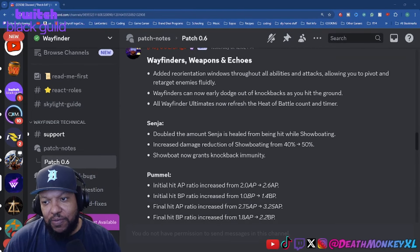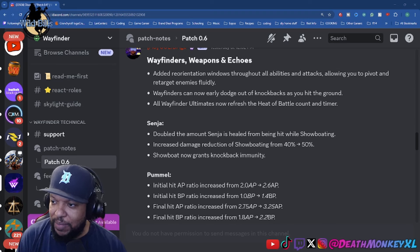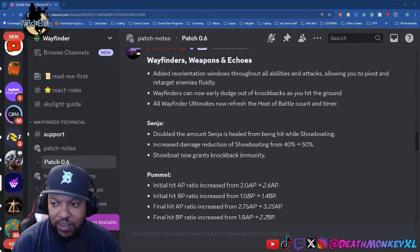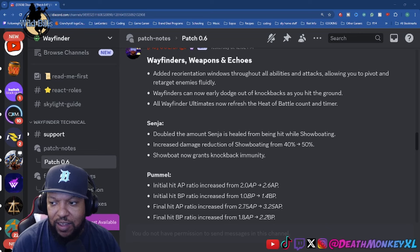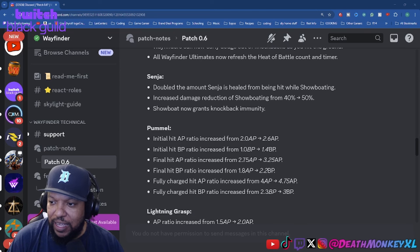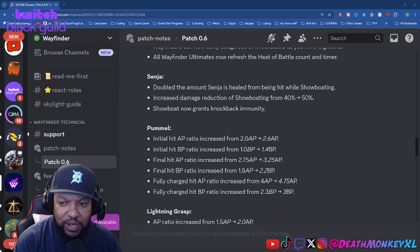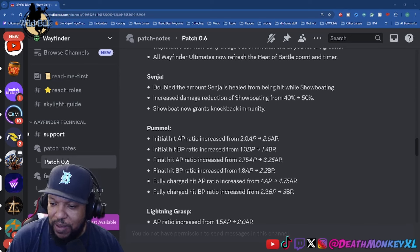For Wayfinder weapons and echoes, they added reorientation windows throughout all abilities and attacks, allowing you to pivot and retarget enemies fluently. Wayfinders can now early-dodge out of knockbacks as they hit the ground. All Wayfinder ultimates now refresh the Heat of Battle count and timer. For Sinya, they doubled the amount she is healed from being hit while Showboating, increased the damage reduction of Showboating from 40% to 50%, and Showboat now grants knockback immunity.